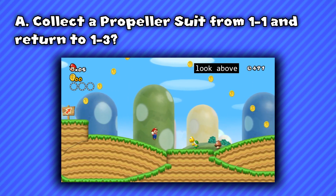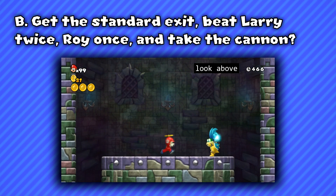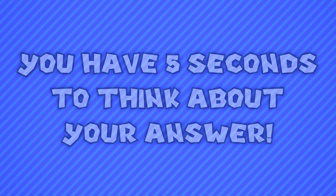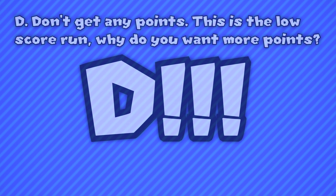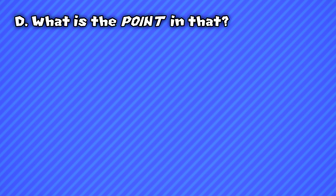How should we get past this section? Do we: A — collect a propeller suit from 1-1 and return to 1-3; B — get the standard exit, beat Larry twice, Roy once, and take the cannon; or C — accept just a couple hundred points? You have five seconds to think about your answer. The correct answer was D: don't get any points. This is the low score run — why do you want more points? What is the point in that?